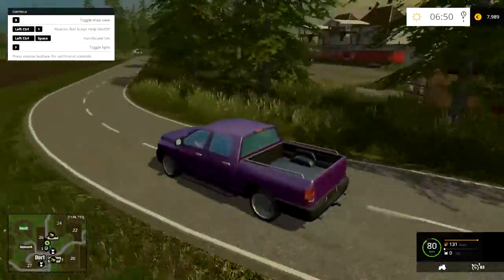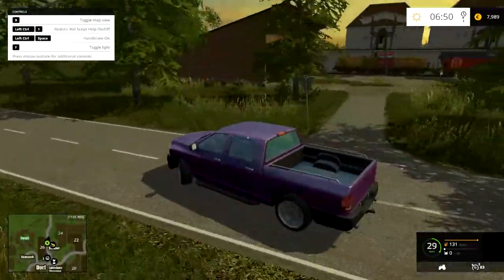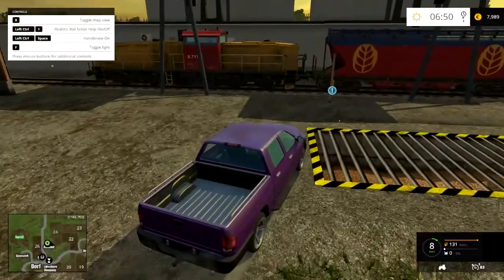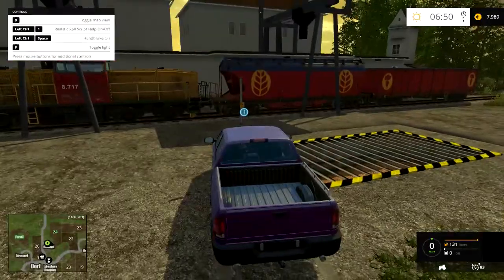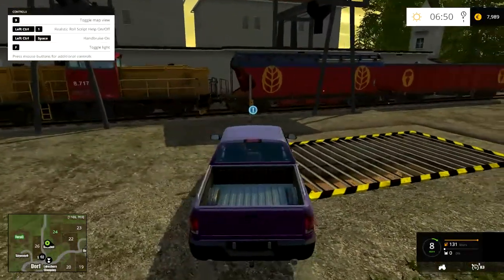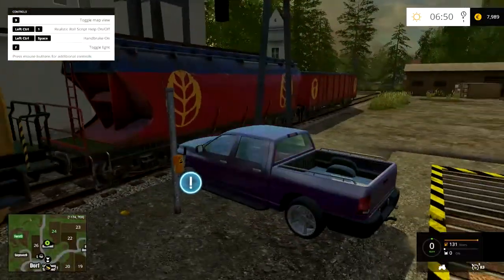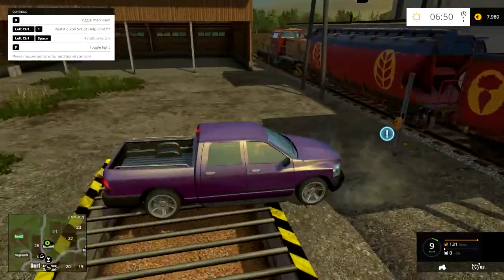Over here we have what I'm guessing is the Bahnhof — the Freightyard. It's marked on the map as Bahnhof, which is German for train station. You can sell wheat, barley, canola, corn and sugar beet here. You can send off the train and have all your jolly little fun. There are more coins here too.